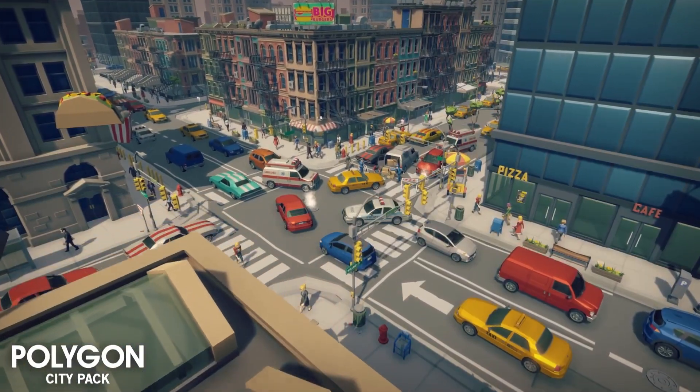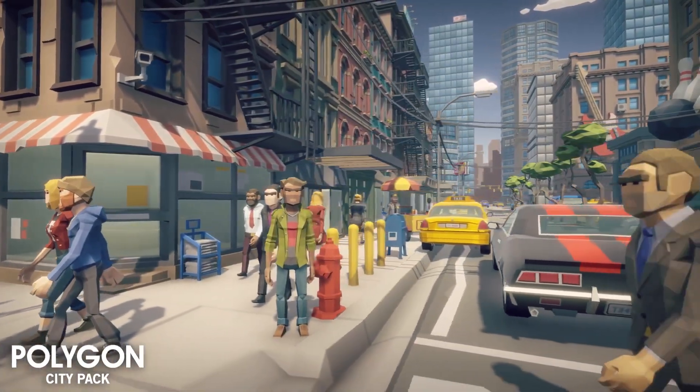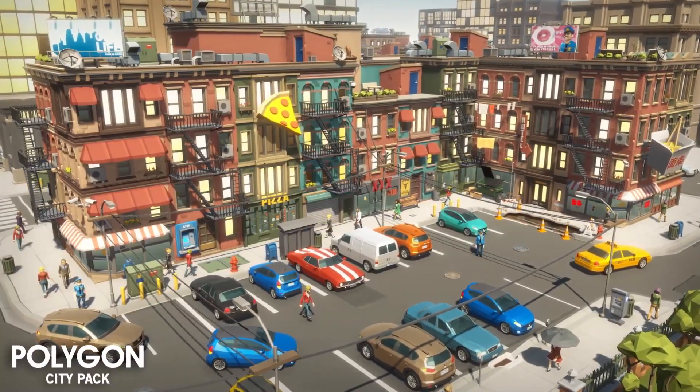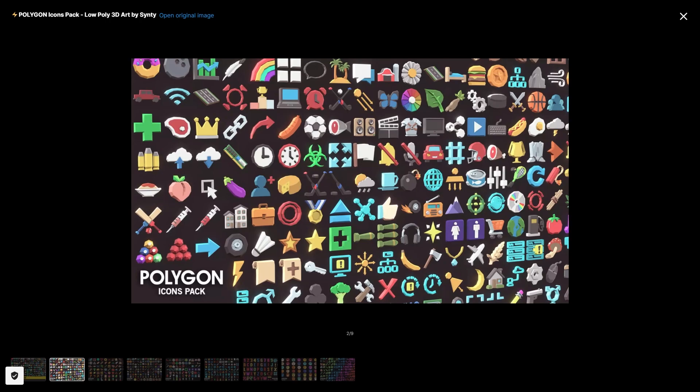So you have the City Pack — this one is really awesome. It's quite incredible that they're just giving this away; it's a massive City Pack. There are over 300 assets included, so you've got buildings, characters, vehicles, and tons and tons of props. Then the Icon Pack also has a lot of icons.